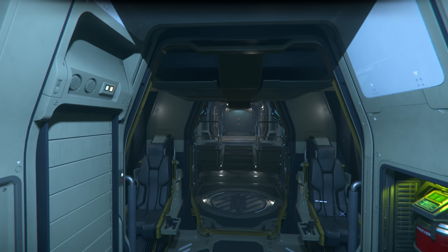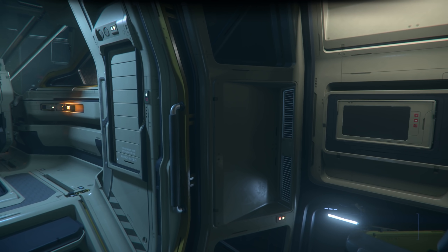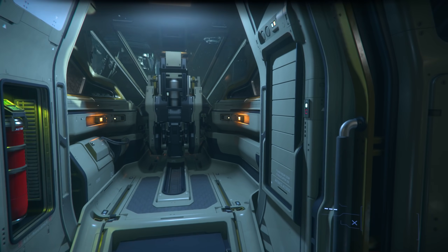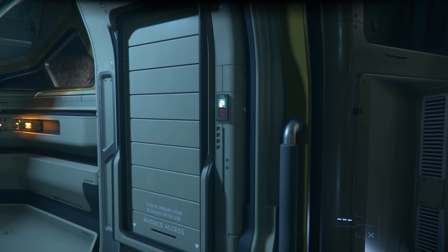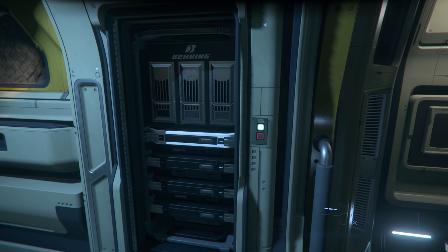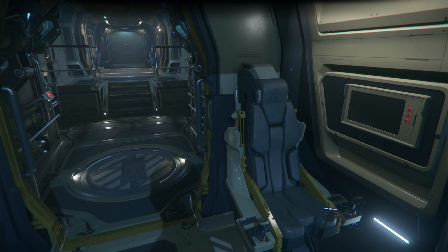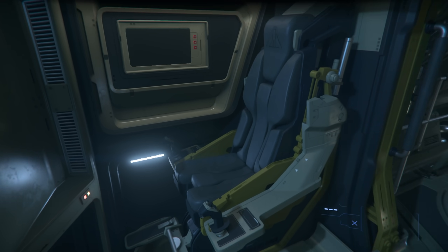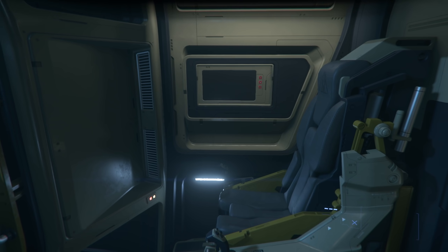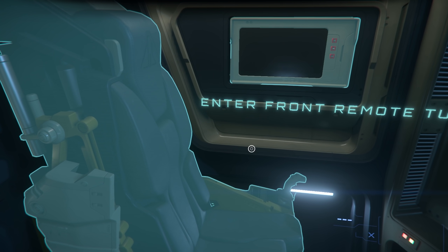Let's jump out of the chair and have a bit of a tour of the ship. We have access to various cupboards and components. Lots of the buttons work on the ship — we've got your avionics here, you can open that up and have a quick look. These aren't truly physicalized components yet, but they're putting the stuff in place for it. We've got the two remote gunner seats here — this one takes control of the rear remote turret and this one takes control of the front remote turret.